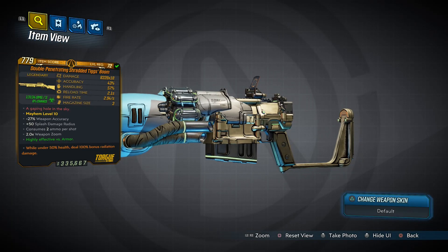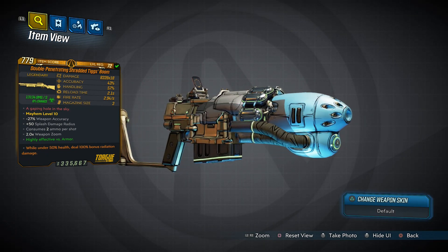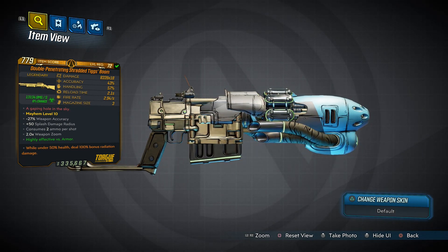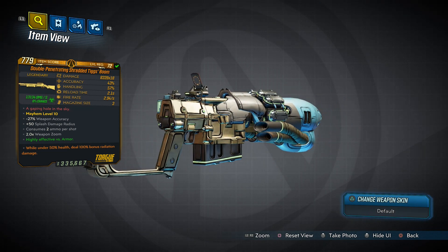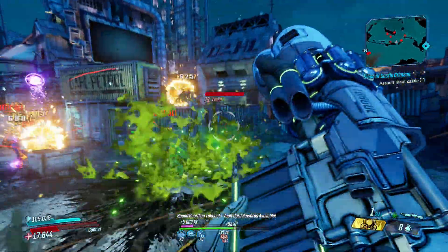Next up is the Tig's Budaboom, a Torque shotgun that harnesses the sky. It can come in all elements and only drops from Wotan during the Maliwan Takedown. I don't know who Tig was but they must have had a reputation for bringing the boom.